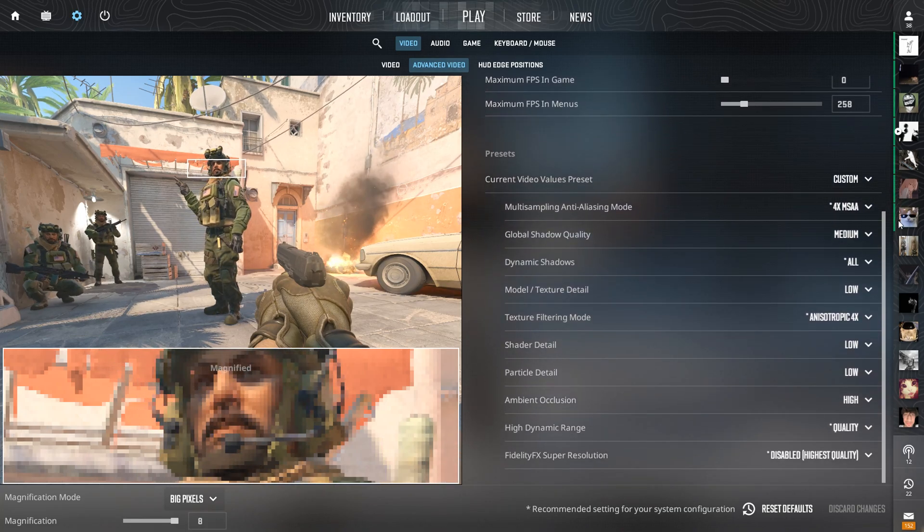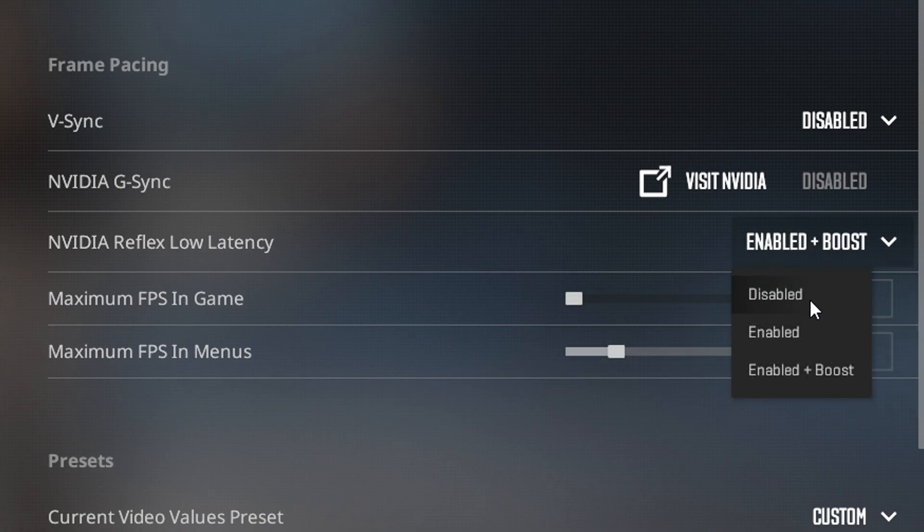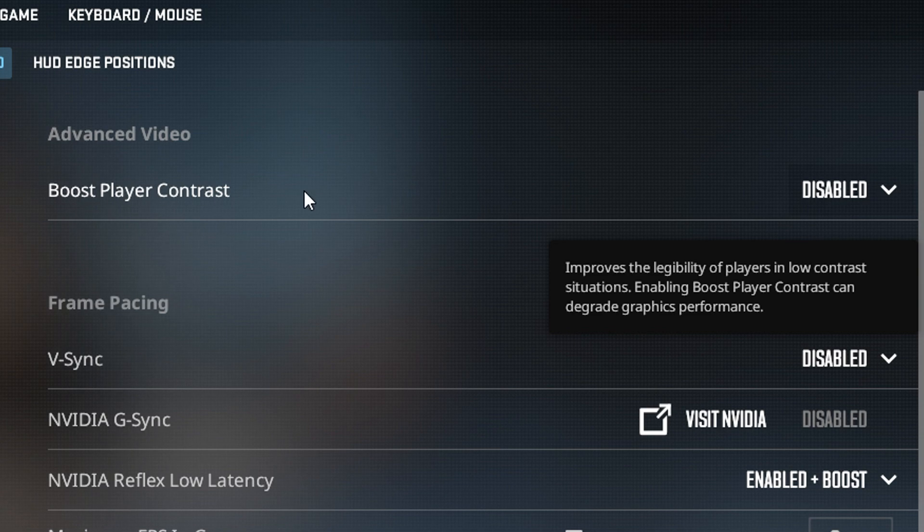The only thing I'll specifically mention is Nvidia Reflex Low Latency: it should be disabled if you have a CPU bottleneck, and set to Enabled Plus Boost if you have a good, well-rounded CPU for your computer.